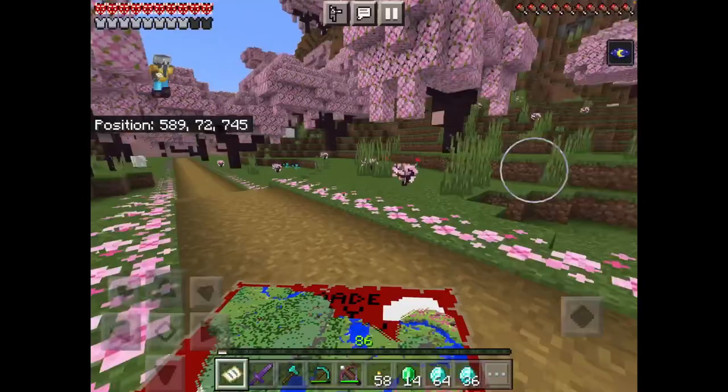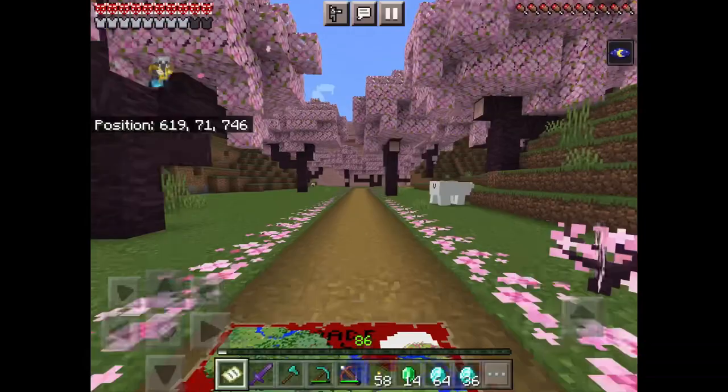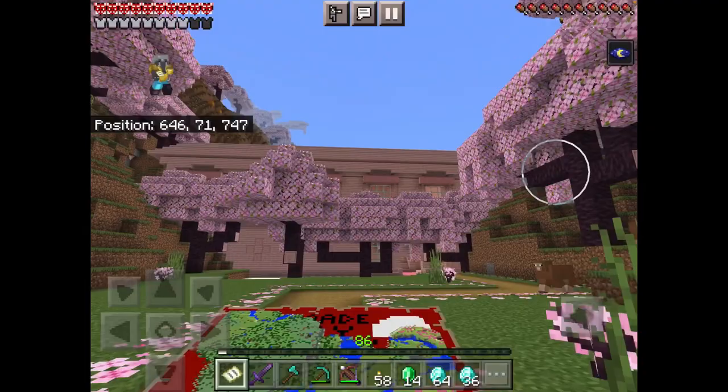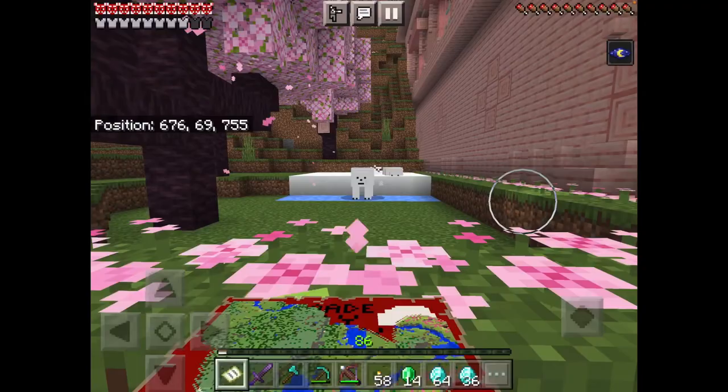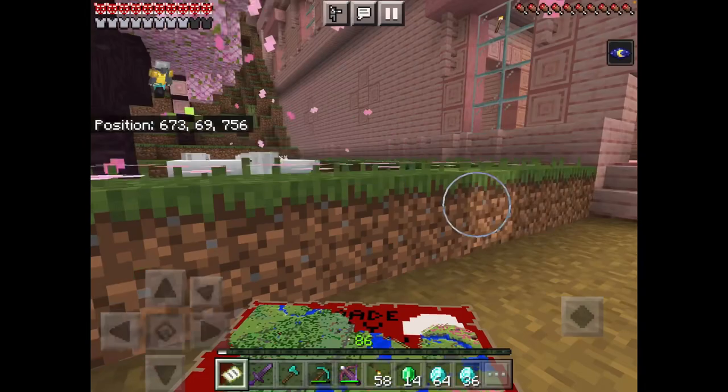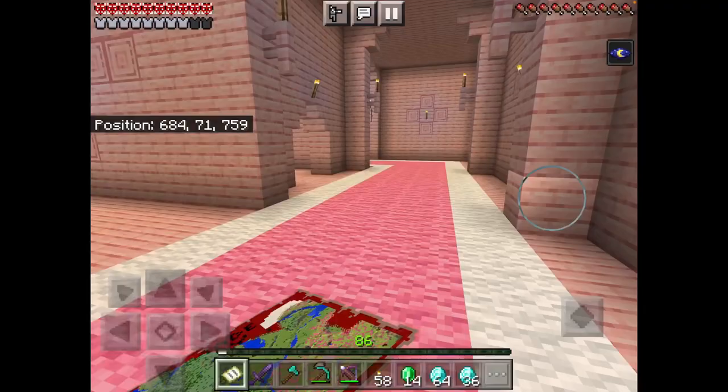Gotta go left. Oh wow, we got some polar bears here — where did they come from? Wow, that is a big mansion. This place looks amazing. Oh my gosh, the polar bears spawned in from that other place. These must be the guard polar bears for the owner. That looks awesome.